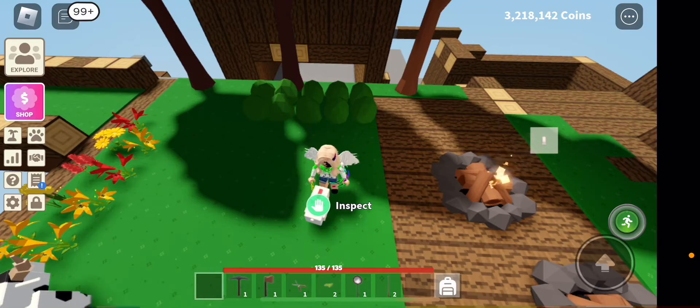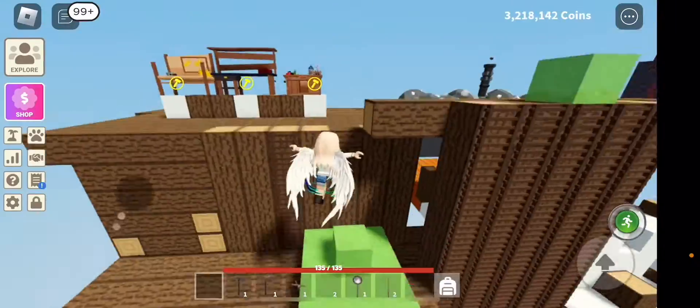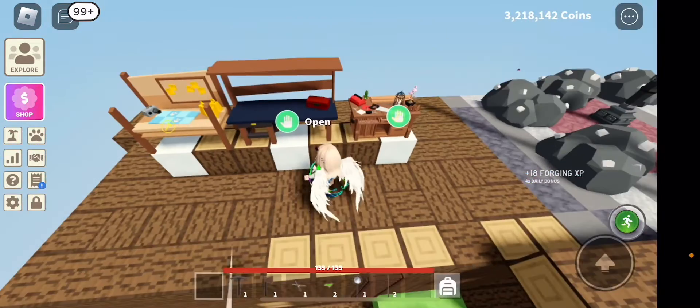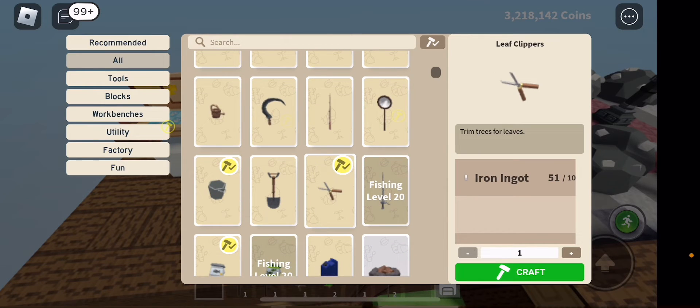Today we're going to be showing you how to trim your tree's leaves. The first thing you're going to do is go to your crafting table. You're going to see this — you need tin iron in it to do it.